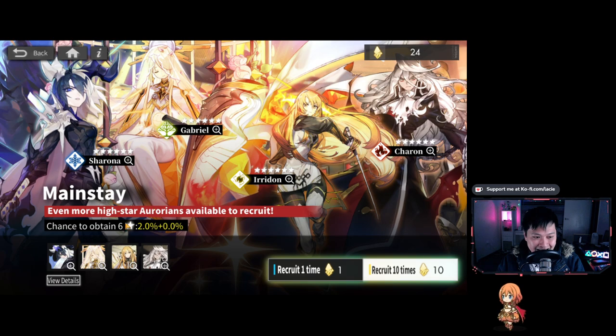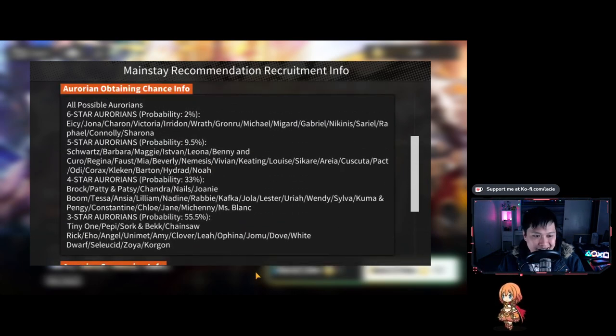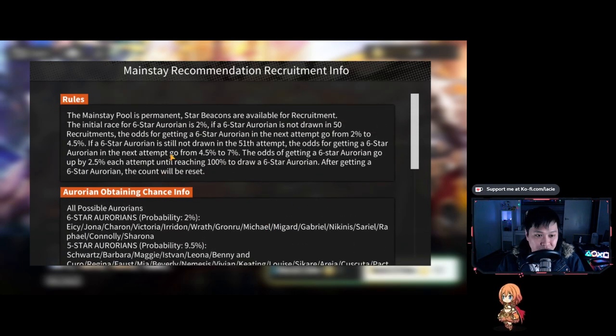What's nice is you can see the pity counter, which is really cool. The rules for the pity counter are actually quite generous — base rate is 2%, and if you don't get a 6-star by 50 recruitments, every pull after adds a 2.5% rate increase to the base rate. So the 51st attempt is 4.5%, the 52nd is 7%, the 53rd is 9.5%. You'll be able to draw a 6-star relatively fast relying on pity. I believe this is a bit higher rate than Arknights — very familiar system for Arknights players.